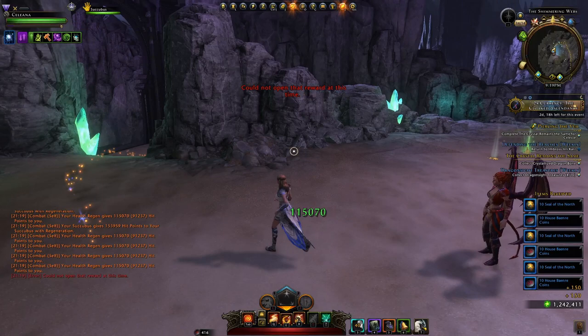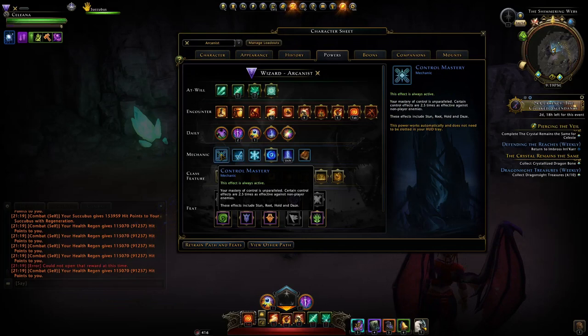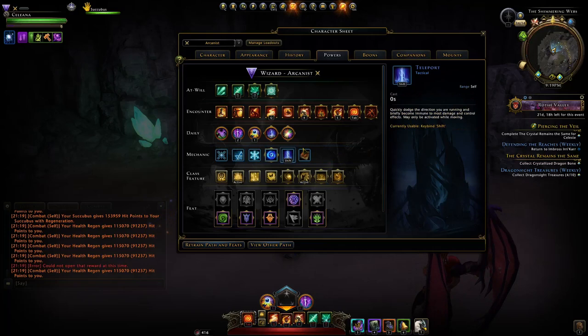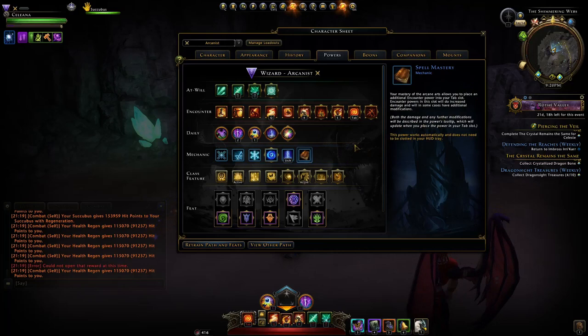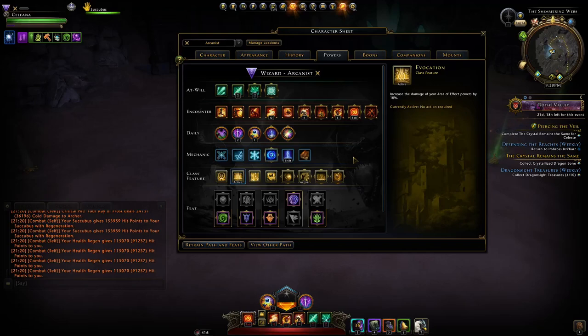Moving to the mechanics — same as the single target build, nothing changes for the Arcanist. You still have Control Mastery, Arcane Mastery, Chill, your Forte, and your teleport ability, with Spell Mastery being a fourth encounter power that's very good. For class features, I run Evocation and Storm Spell. You don't want to give up Storm Spell — it's just too good. Evocation increases area effect powers by 10%, which is a flat 10% damage boost. Nothing else really beats that.